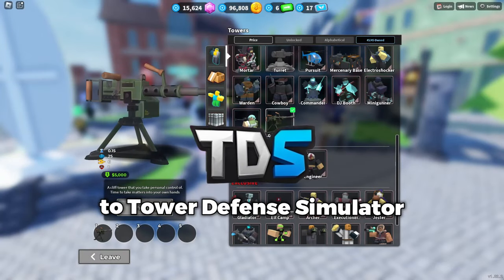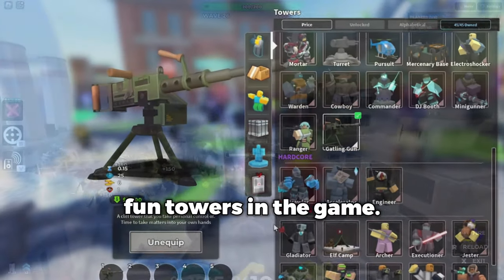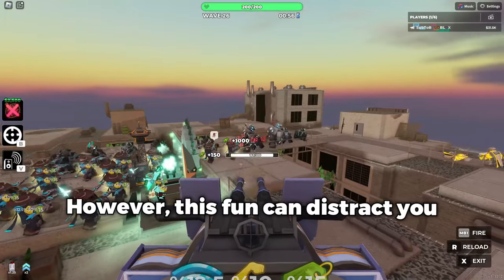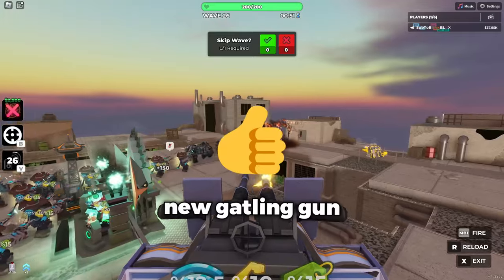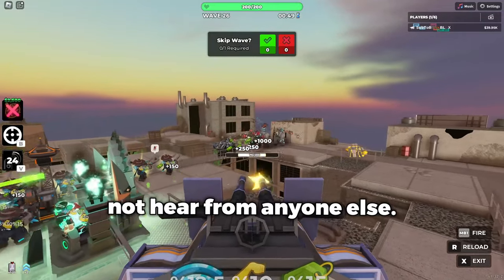The Gatling Gun is the newest addition to Tower Defense Simulator and one of the most fun towers in the game. However, this one can distract you from using the new tower properly, so I am going to show you how to effectively make use of the new Gatling Gun with obscure tips you may not hear from anyone else.